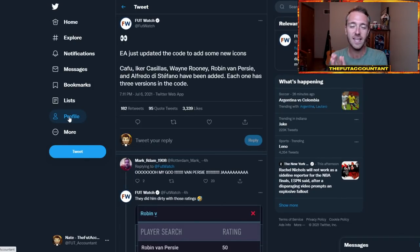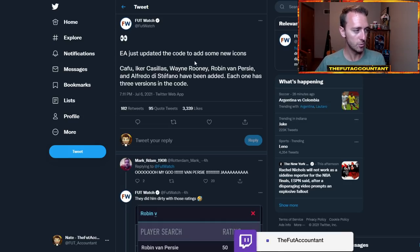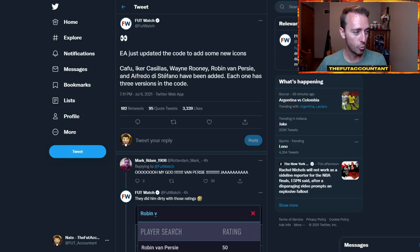A lot of EA code has been updated. There have been some rumblings in the past week about some of this stuff, but it really hit home and it's looking legit tonight. You can see here Footwatch tweeting out that EA updated the code to add some new icons: Cafu, Iker Casillas, Wayne Rooney, Robin Van Persie, and Di Stefano have all been added to the code.